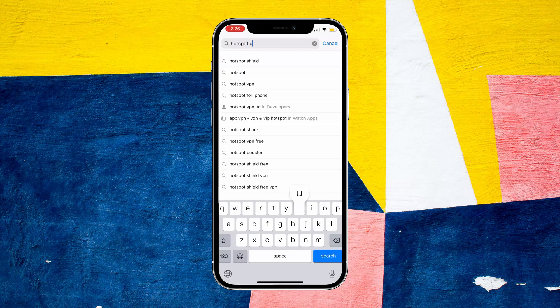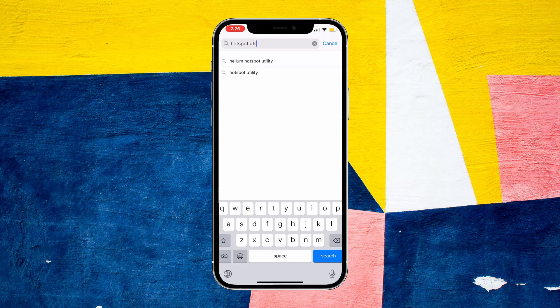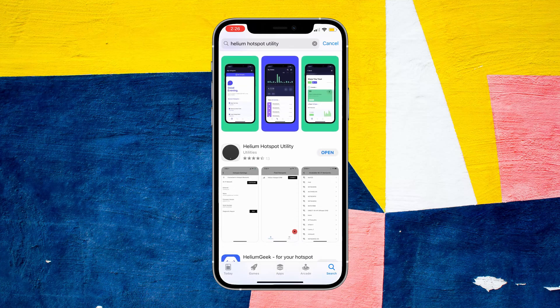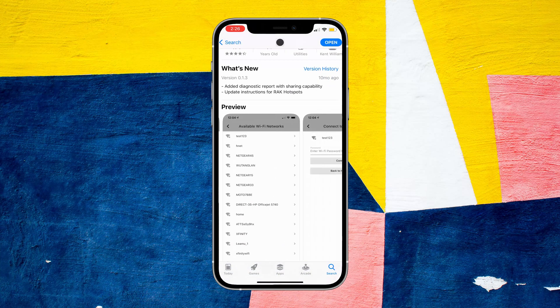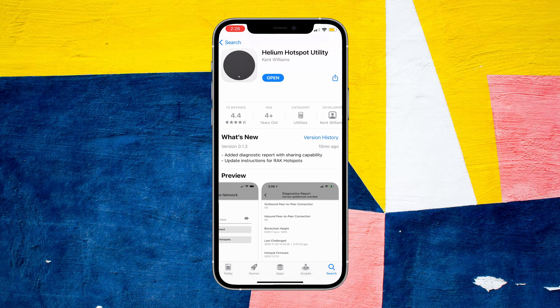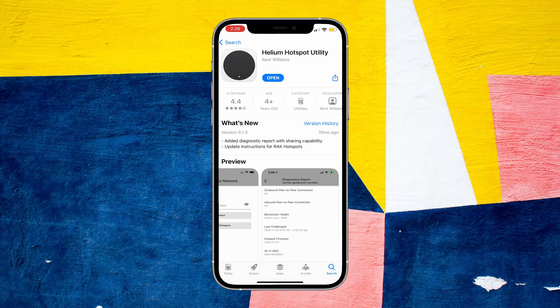The first thing you're going to want to do is go to your iOS or Android app store and search for 'Hotspot Utility' or 'Helium Hotspot Utility.' This is what the app looks like — it's the second one at the bottom. Make sure you download this exact same one, and once you're done just hit open.